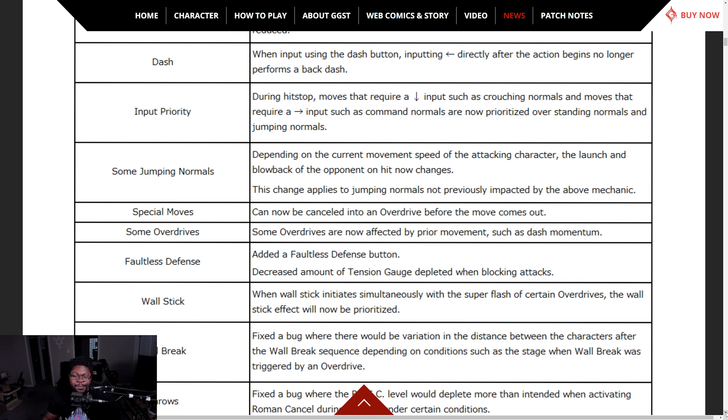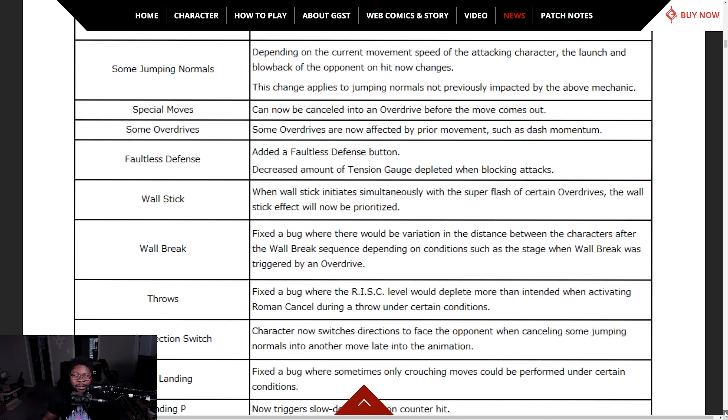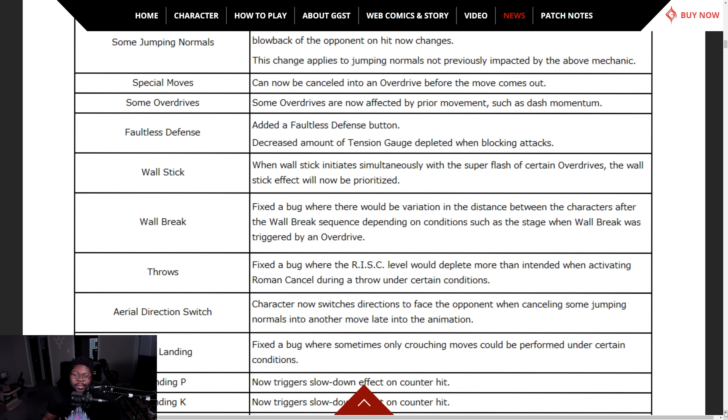Some overdrives are now affected by prior movements such as dash momentum — so you can slide in while doing an overdrive. This is starting to become Melty Blood. Added faultless defense button, decreased the amount of tension gauge used, so you can do more faultless defense now. Wall stick — wall stick initiated simultaneously with the super flash of certain overdrives will now be prioritized. They also normalized the distance for wall break.